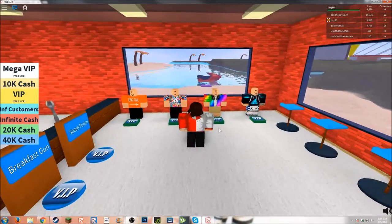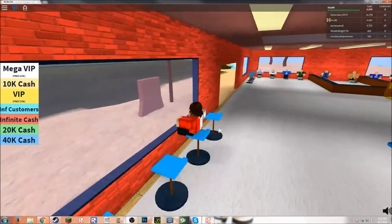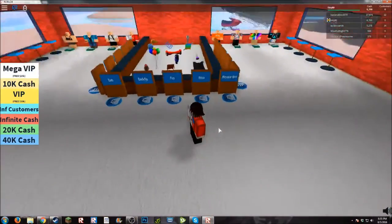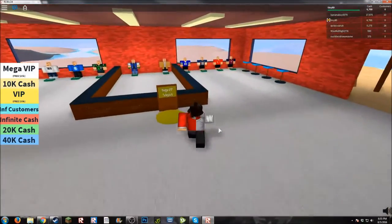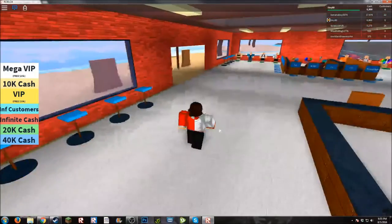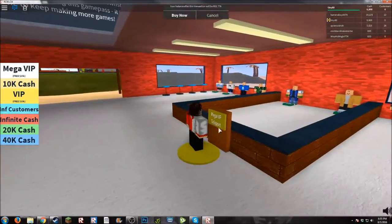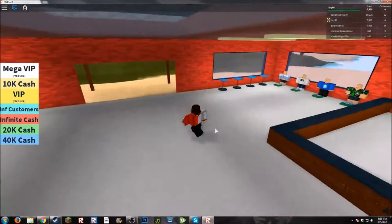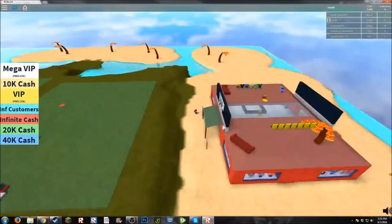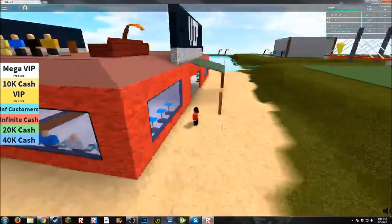Rainbow shirt. Looks like seats. There's some special stuff. Mega VIP teleport, more clothes, more seats. Wonder what Mega VIP has. It doesn't want a teleport. So I have to just use my little trick. Looks like it's the same thing — just a few different items and shirts.